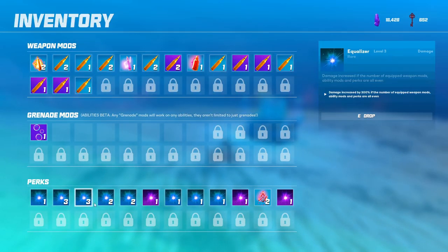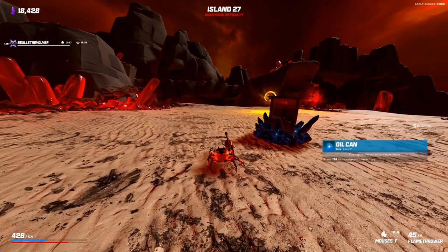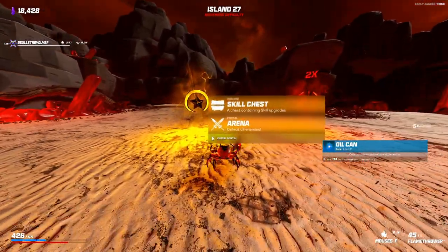For here I'm going to keep pumping the Oil Can. It's just a nice little bump to burning enemies — not a crazy amount of damage, but since I'm always going to have enemies burning, I'm just going to do it.